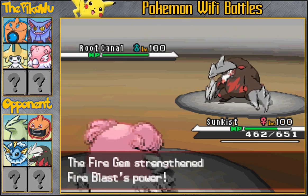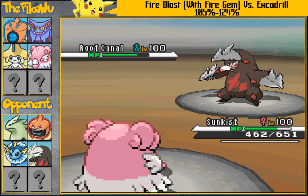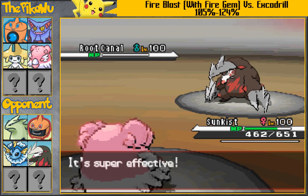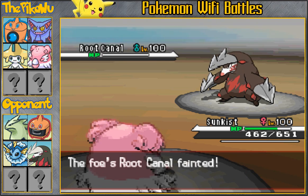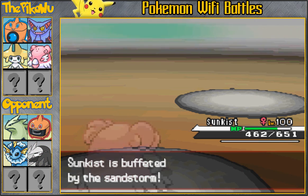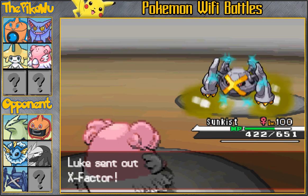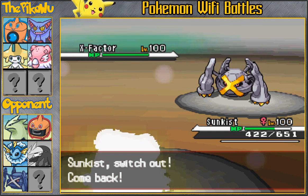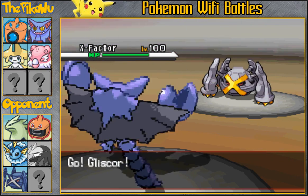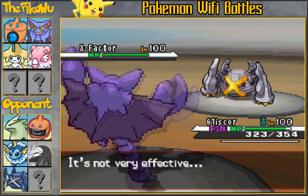With the Fire Gem, that's easily going to one-shot this Excadrill. This Blissey set is really nice — it counters pretty much a good chunk of Sandstorm users such as Excadrill, Ferrothorn, and Scizor. Well, bulky Choice Band Scizor, because I outspeed with my EV spread. It can also one-hit KO a lot of other stuff, like Gliscor as well as non-Multiscale offensive Life Orb Dragonite in one hit.